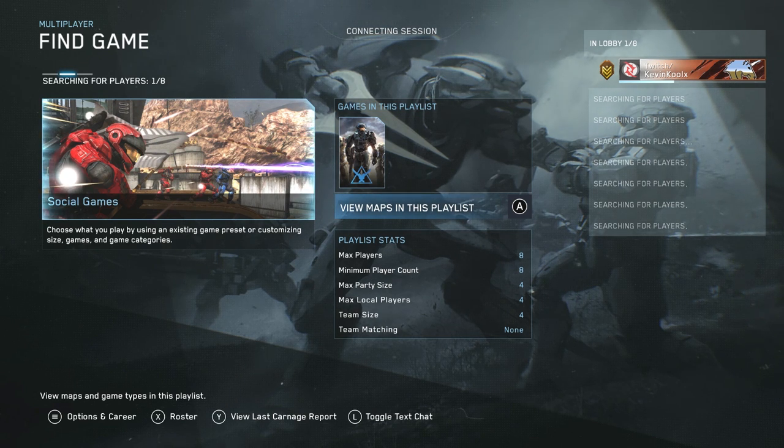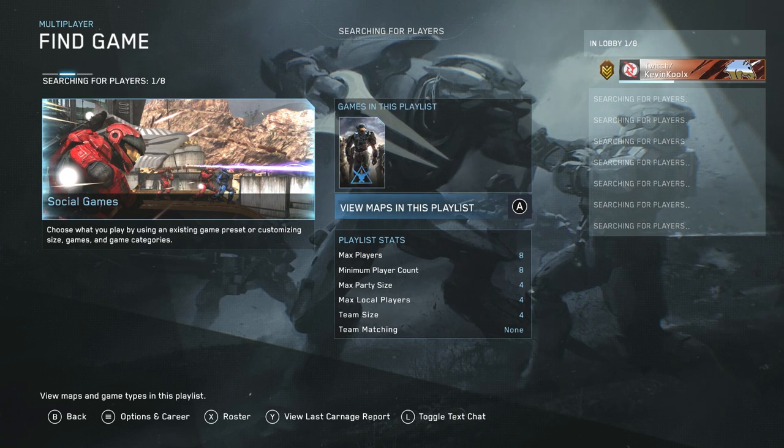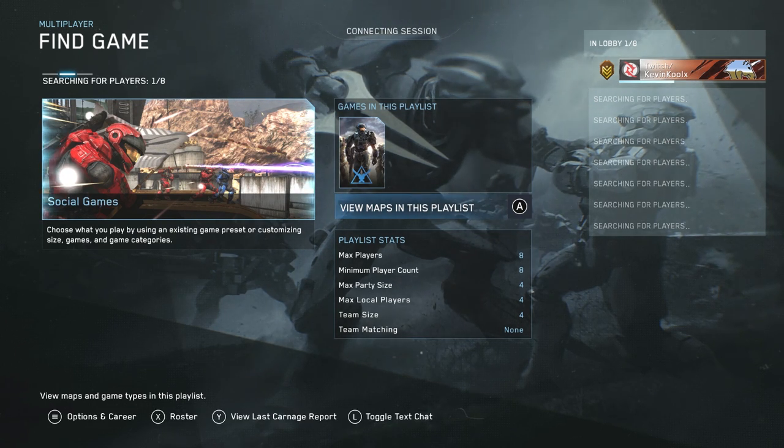If you guys don't know what relays are, they were recently added into the MCC earlier this year. Basically, there was a big issue of people DDoSing or getting other players' IP addresses. So what they did is they added in relays to kind of mask your IP, giving it an extra level of security — super useful. But right now it's currently bugged on the MCC, where it actually makes it very difficult to find matches.